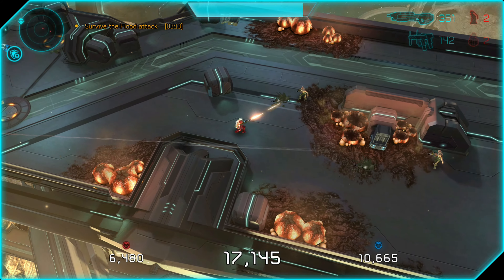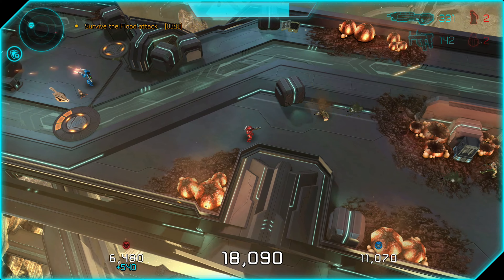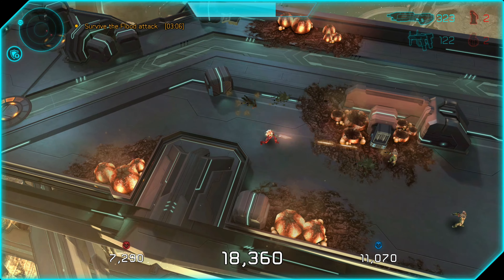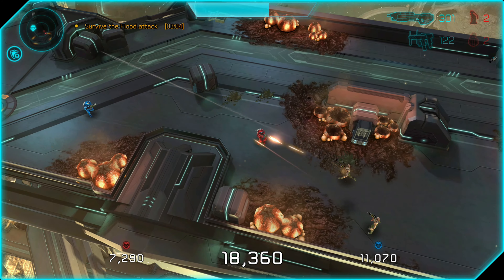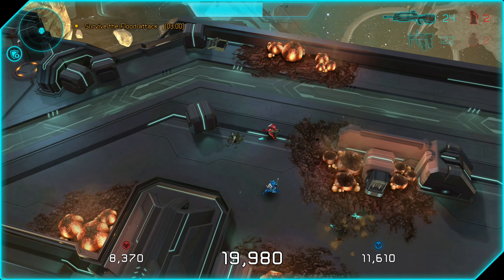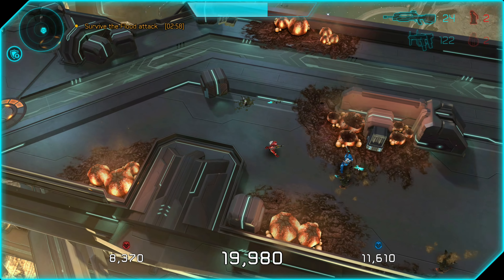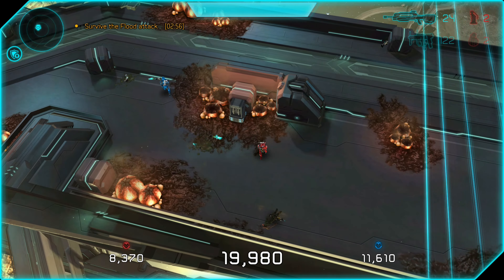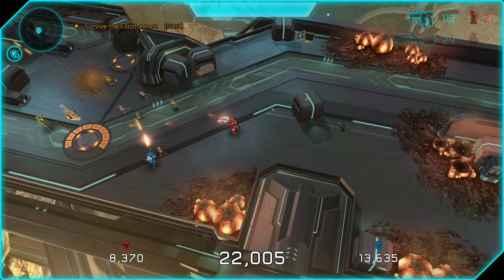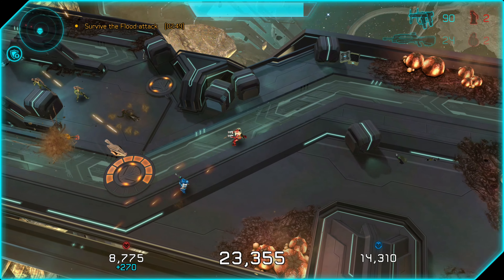Again, I would recommend the first mission — they only come from the left and the right. Sometimes they spawn by themselves, just big orange infection forms coming at you from either side. And sometimes they will come out of the corpse of a combat form. So you'll shoot and kill one of the bigger flood types and they'll collapse and burst open and release one of these big orange infection forms. So keep your distance when fighting those combat forms, because they might spawn an infection form upon their death.